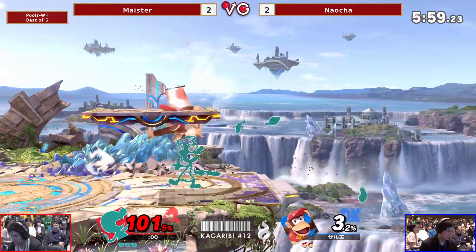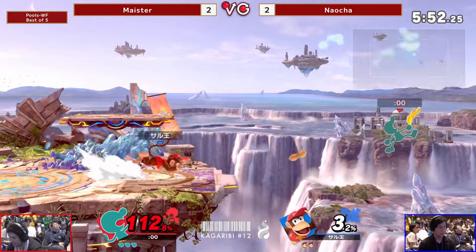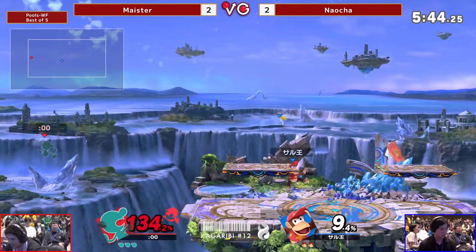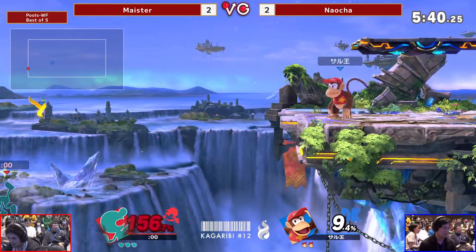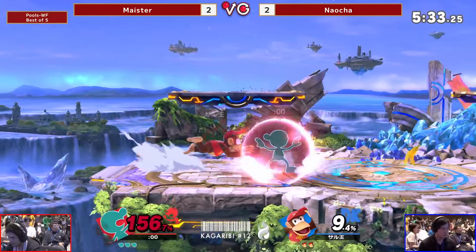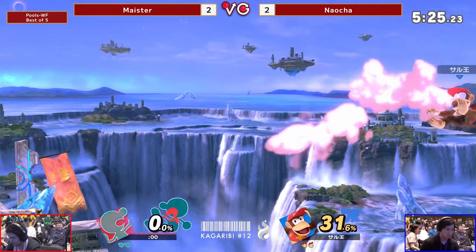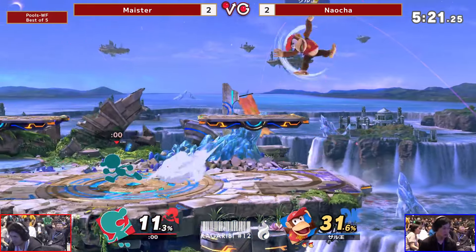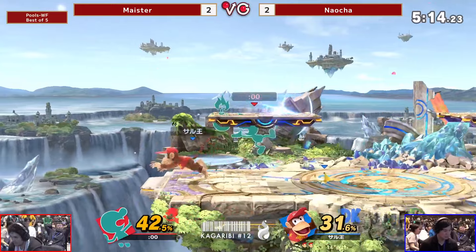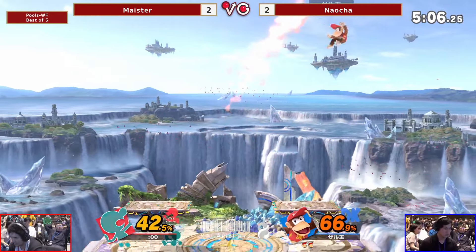That was terrifying — the up B saves Meister's life as it has in the past. Meister now in the lead. Double trip — mashing down smash or something. Nice recovery — the timing on that was crazy. Naocheng has to find the stock. He's kind of freaking out but making it work. He gets caught without a jump — this is really bad. Messes up the chef I think. There's an opening for Naocheng. We're seeing nerves from both players right now — very surprising from Meister because he's usually very composed. A little bit of flub — not a lot but enough to be noticeable.